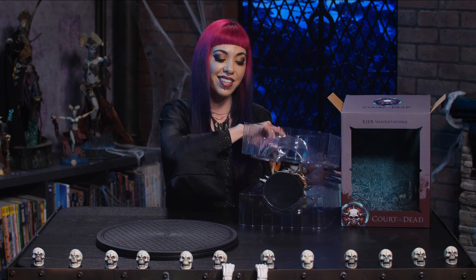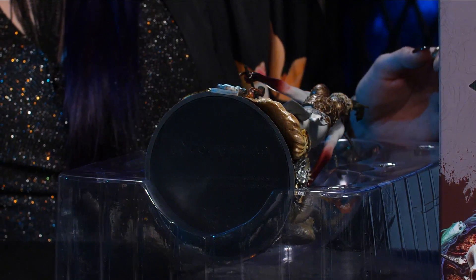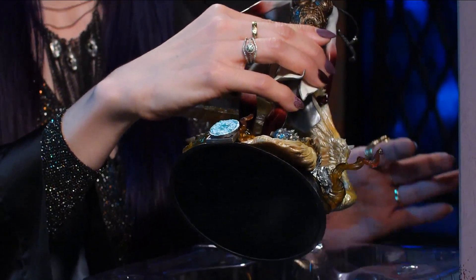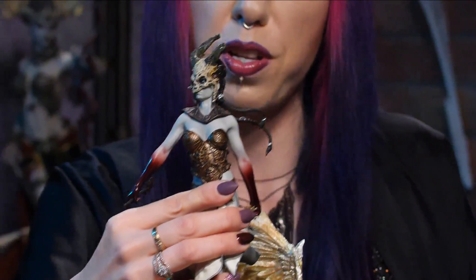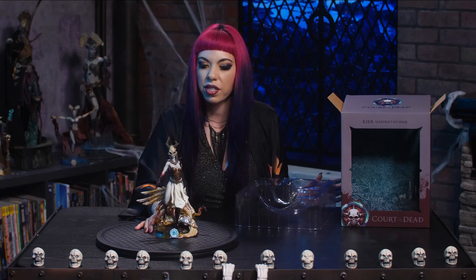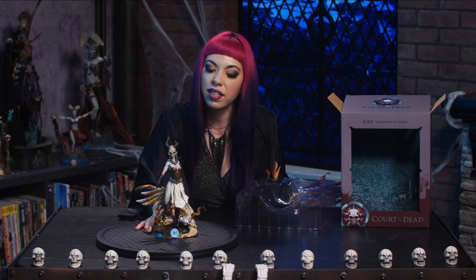So, Cure is a fallen Valkyrie who got kicked out of heaven, and has this huge chip on her shoulder, and is full of anger and vengeance. But she's the adopted daughter of Death and Gethsemane.